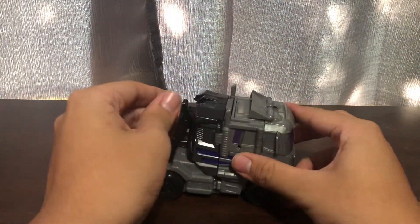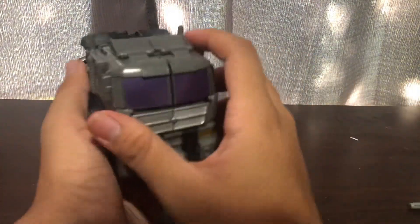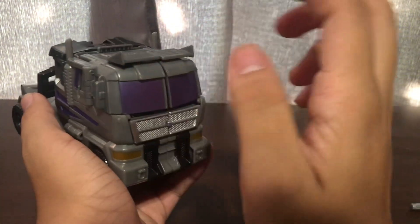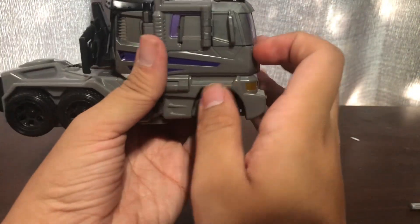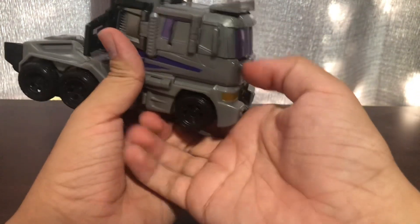So there's nothing else to talk about in truck mode. Now let's transform him. First thing you want to do is take the wind vane and flip it forward. Then you want to take the panel on the side and undo it.